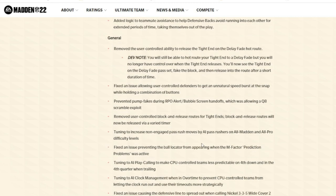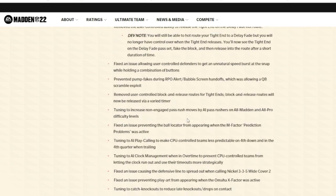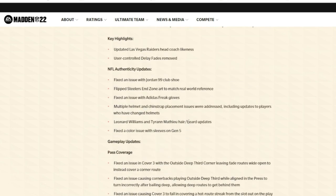Another small tweak: the Omaha X-factor fix — at first you couldn't see the play art, so a lot of people weren't equipping it on their quarterback. Now they fixed that so you can see the play art and the cornerback's coverage shell in man coverage. They also tuned the motion animations to avoid odd-looking strafe movement when moving a tight end across the formation. Overall, the tight end delay fade, user speed boost, Cover 3, and Cover 4 adjustments are the biggest parts of this patch.